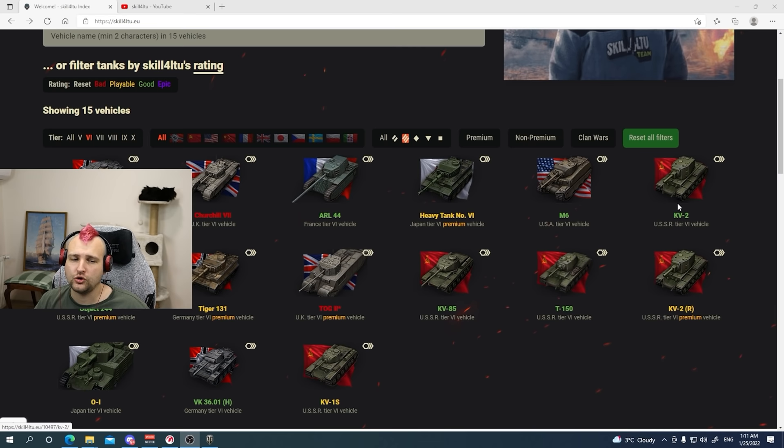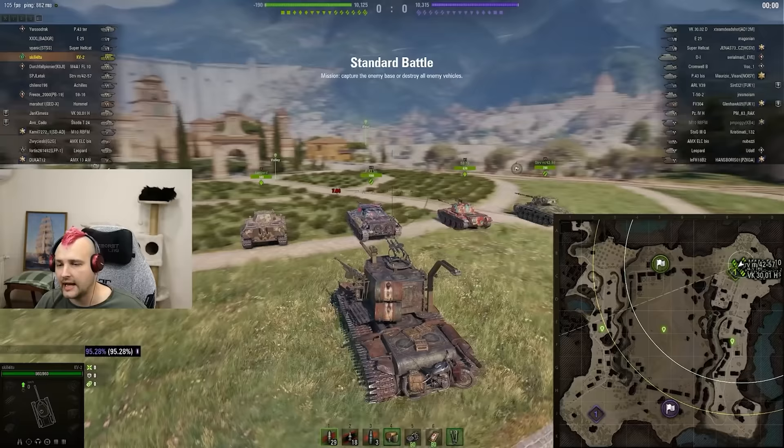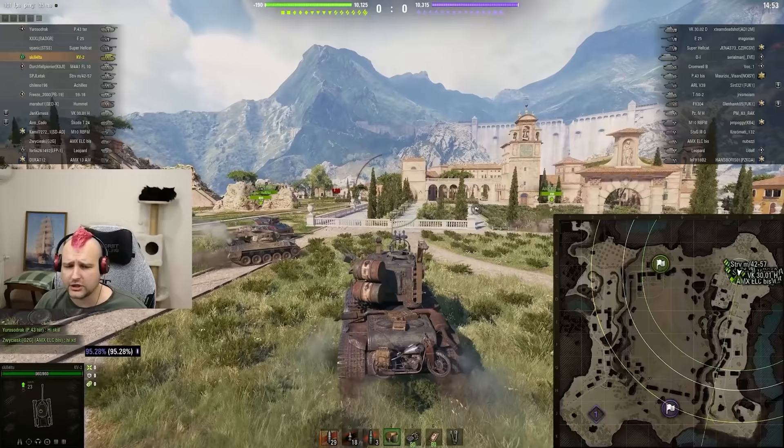I want to quickly mention the index page fellas. Cover 2 is rated as a good tank and Cover 2 Air is rated as a playable tank for one particular reason: it's not making that much credits and it's not worth that much as a tank. You can find the equipment setup and field modifications on the index page.